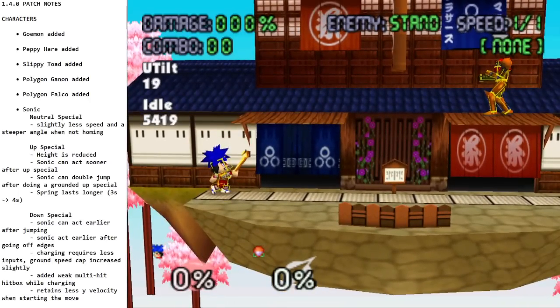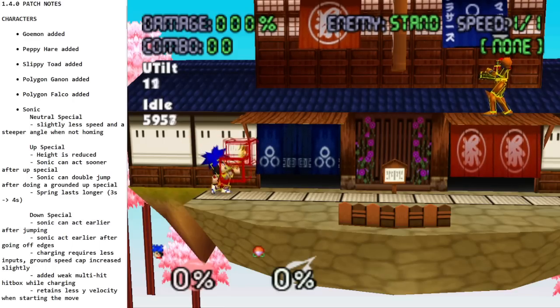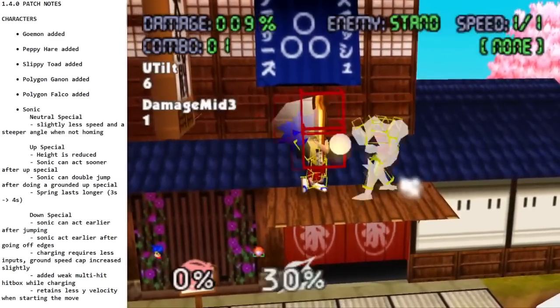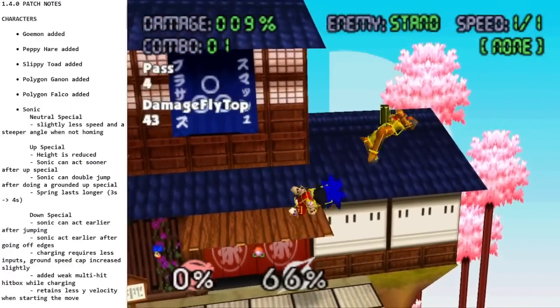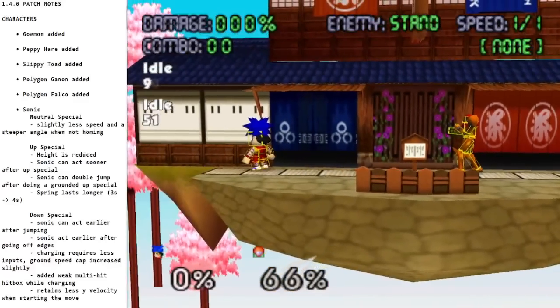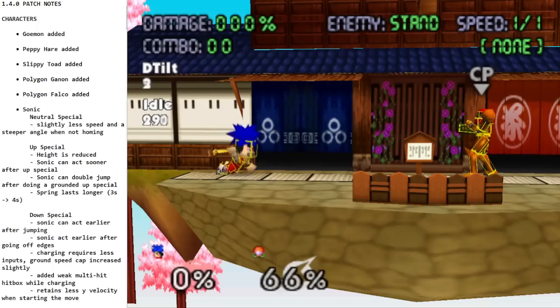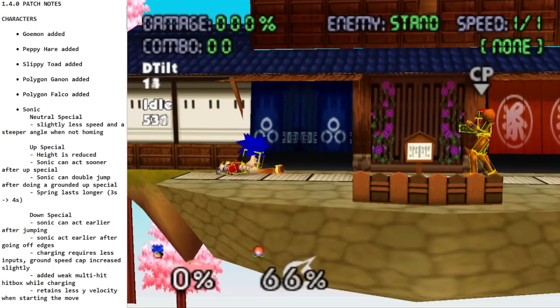Up-tilt is a big combo generator right here — pretty disjointed, and very good for continuing combos or starting combos at mid-percents. Down-tilt is also from the Super Nintendo but other games too — he lays down and does a little pipe swing.